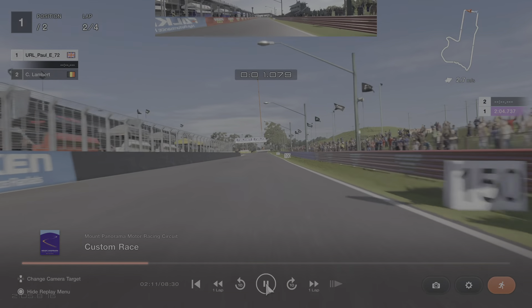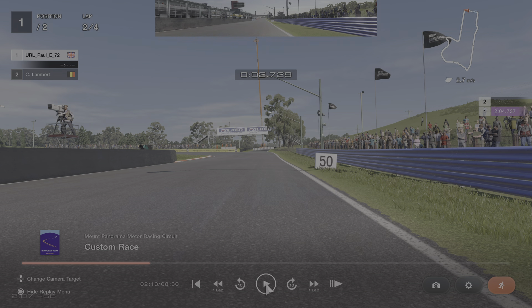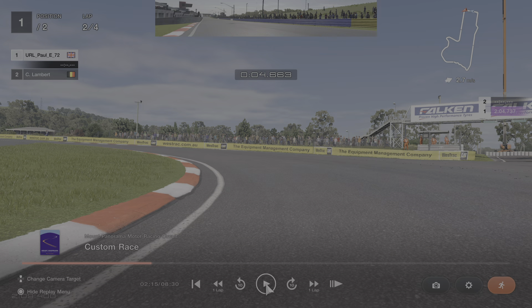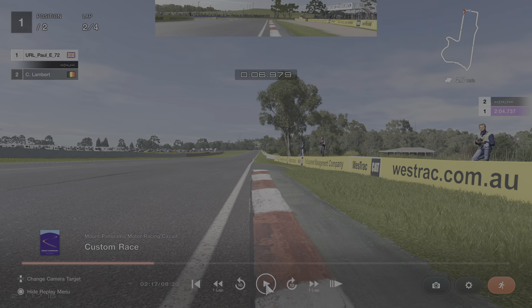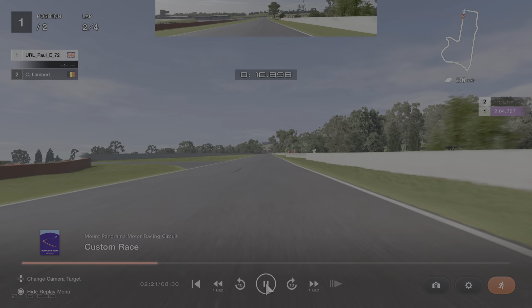Here we go then. Into turn one off the start-finish line, I start to brake between the 150 and 100 metre board — in between there. Drop it down a couple of gears; you could get round in second or third depending on the car. In this car I go down into second. Try and get as close to the apex as you can, then let it drift out. You've got a little bit of runoff — that black tarmac area just ahead — so if you're a little bit wide on the curb you can play with that. Then it's up the mountain straight.